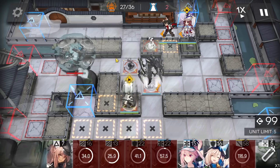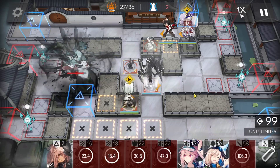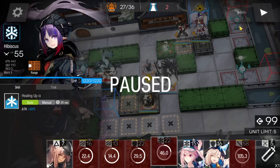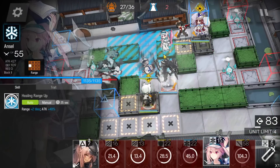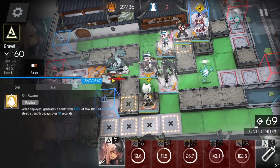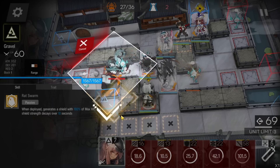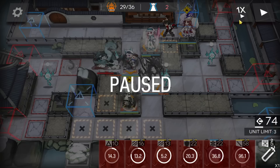Now two enemies will get killed by Monster. For the other two, you need to block them: deploy a defender here, then a medic facing the left side, and a faster-redeploy operator to block the boss here. Block the boss for a moment to make sure this defender blocks the first smarty.